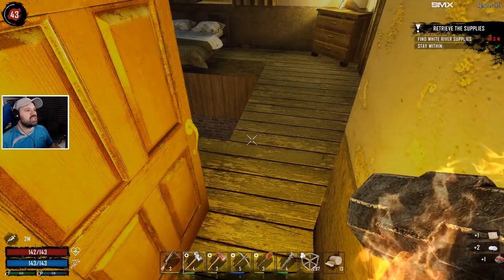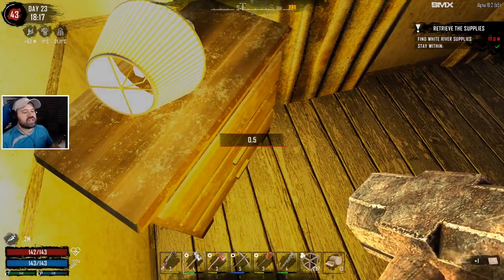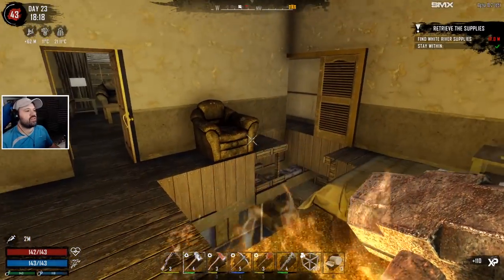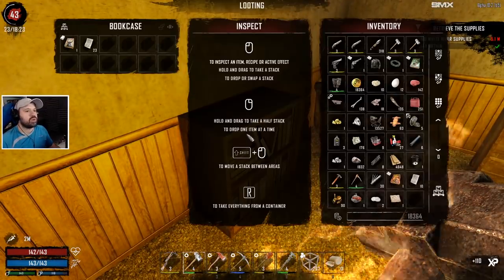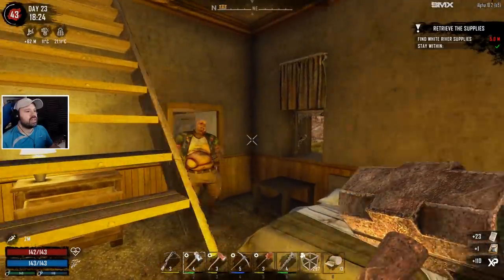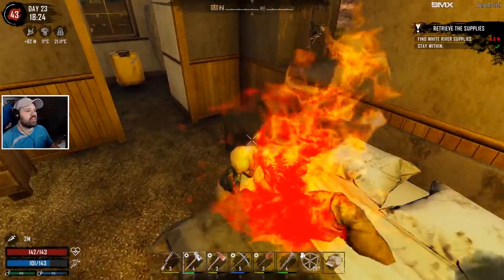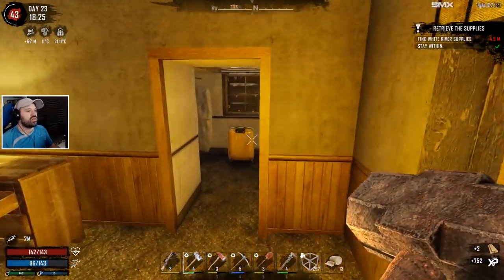And there's a treasure map. We're going to read this when we're home because they usually activate a treasure in the area you're in, and I don't really want that to be here in the middle of nowhere. Look at that - nice bookshelf. Here we have a big zombie guy. I think two hits. There we go - maybe a third one. Excellent, there you go, that's it. Beautiful.